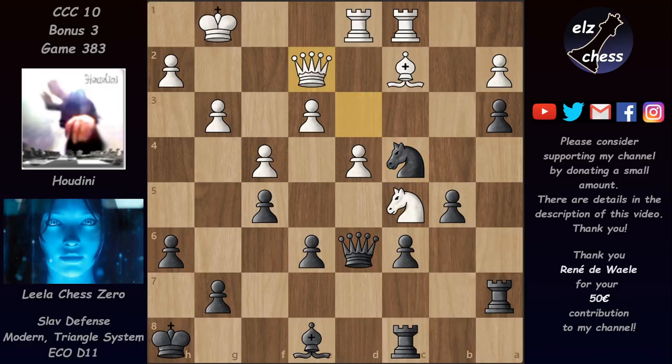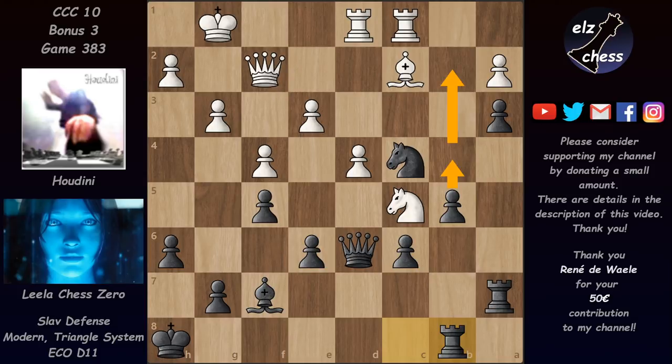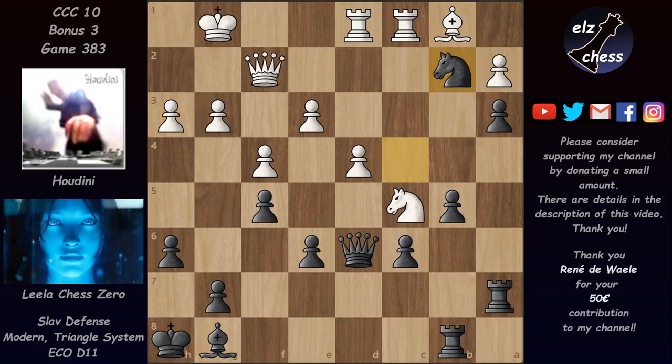After bishop c2 she blocked the diagonal with f5. We have queen d3 still, and now knight c4 — finally the knight arrived to its dream square. Queen e2, bishop f7 — now that the pressure was removed from the c-pawn, there's no bishop attacking it and the knight blocks c5, so there's no more pressure on c6, and the bishop goes on defending the other weakness, the e6 pawn. We have queen f2, rook b8, and Lila is ready to push that pawn. We have h3, bishop g8, bishop b1.